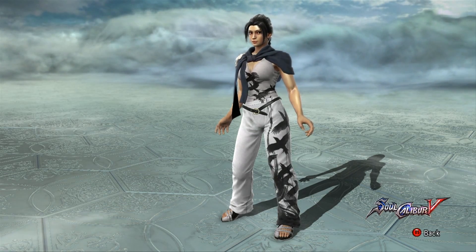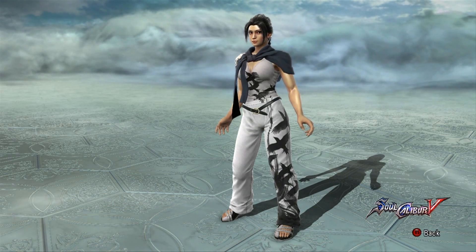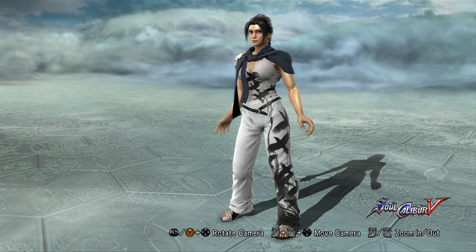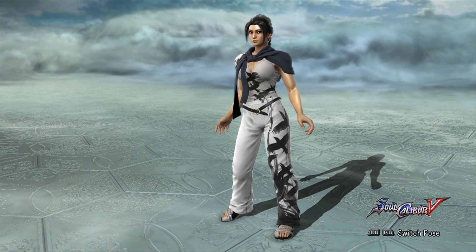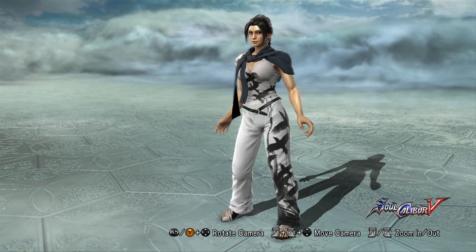Starting off here with Princess Katana showing off Tekken Costumes 2. This is actually Jun Kazama's four-piece set. It comes with a top, pants, a cape, and the sandals as you see here.